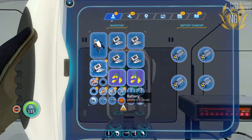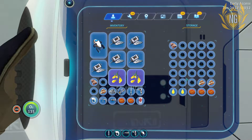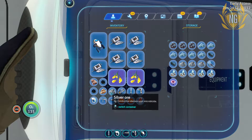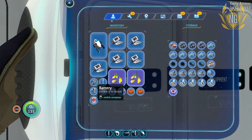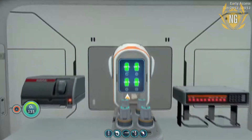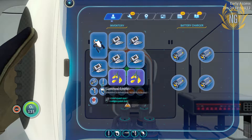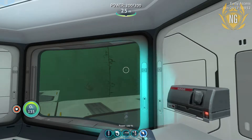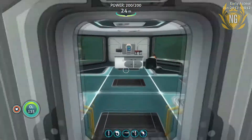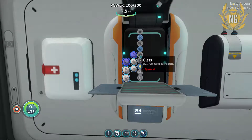We've got loads of batteries here. The locker where I'm storing the parts for the moon pool is now full. I guess I can put them in here for now. Take one of them out and put you in - bosh! That's better. Alright, back to collecting resources. I'm pretty sure I've got everything I need to build the moon pool, so let's go ahead and try and build it.